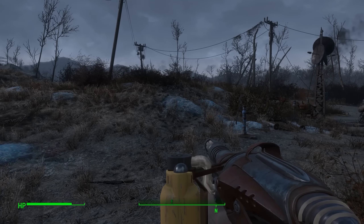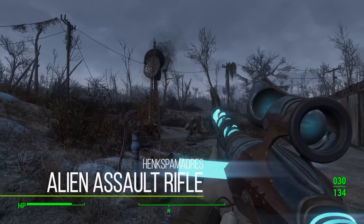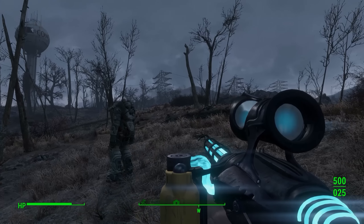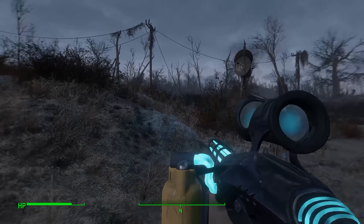So the next mod on the list is going to be the Alien Assault Rifle. Basically what this mod adds in is a platform for the Alien Rifle or Alien Blaster, but not using the Alien Blaster, which is kind of weird. In the UFO, you'll find the Alien Blaster, and then in addition to that you'll find one of these things which you can change in all kinds of different ways - tons of different customizability options and all around just really cool.